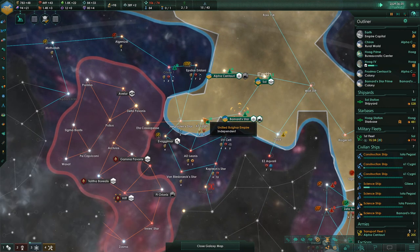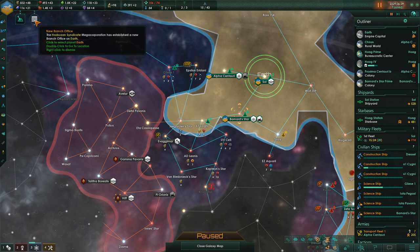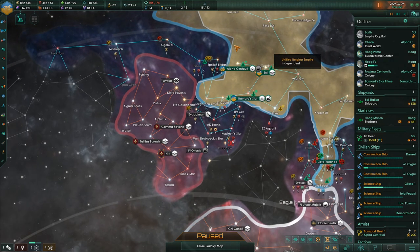Mining stations, please. The Hasbuzan Syndicate megacorporation has established a new branch office on Earth.